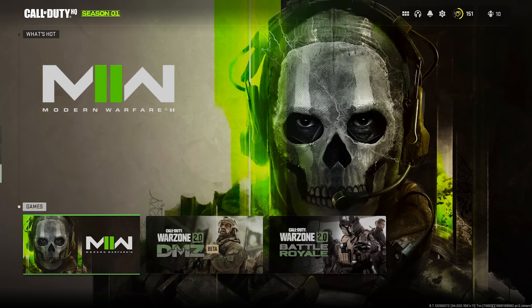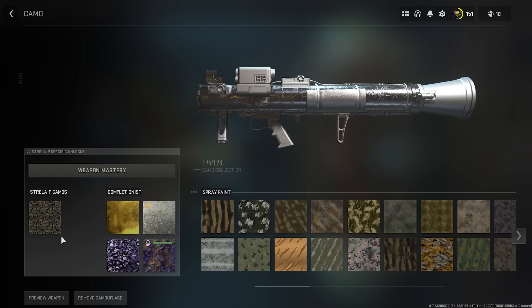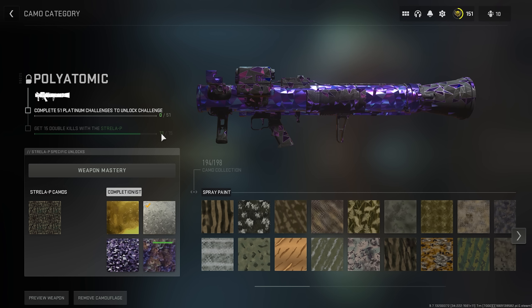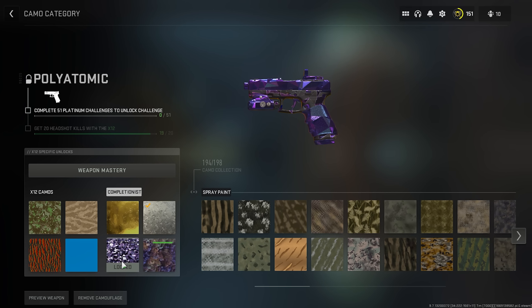What's up guys, so today we're going to be unlocking Orion Camo in Modern Warfare 2. As you can see, I've unlocked 49 out of 51 challenges. The only thing I've got left is the Strela and I need two more double kills. And then to finish things off, we need one more headshot with the X-12. So let's just get on with it.